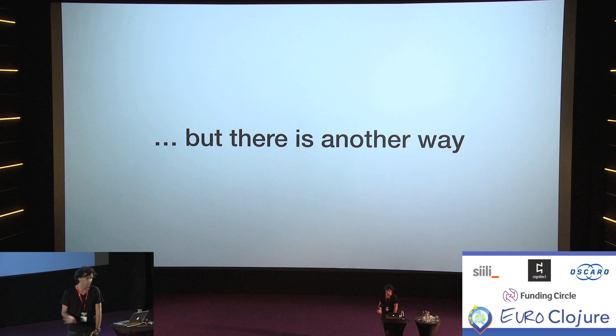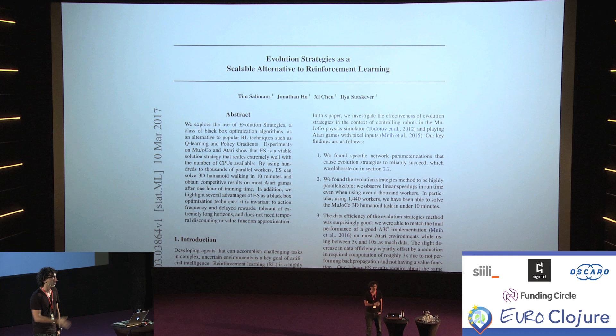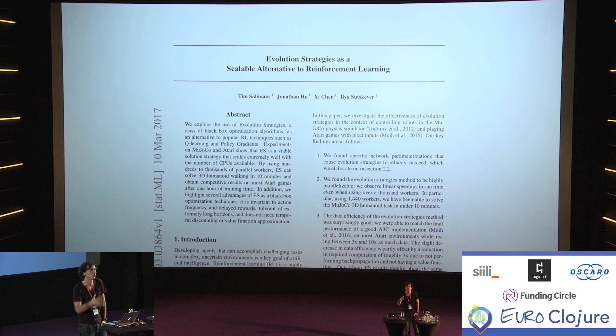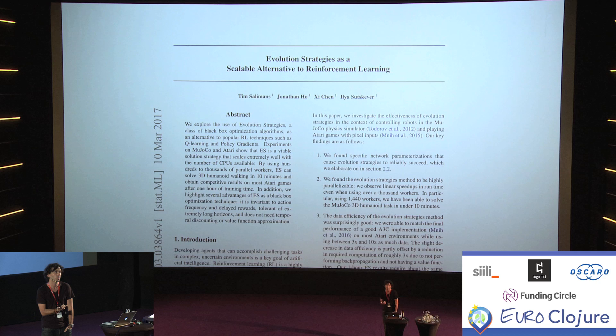There is another way to do this, at least in terms of training, and this is what we're going to talk about today. The paper is called "Evolution Strategies as a Scalable Alternative to Reinforcement Learning." The idea is a rehash of an old idea: combining two main nature-inspired algorithms — neural networks and evolutionary algorithms — and using evolutionary algorithms to train a neural network.